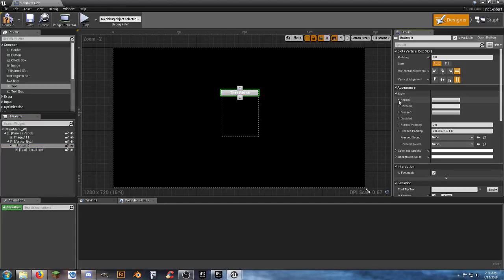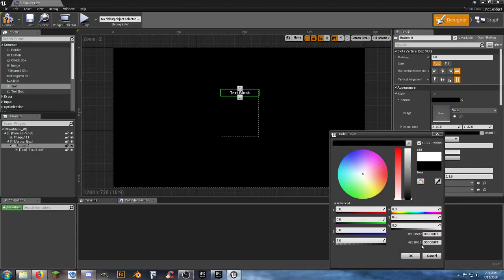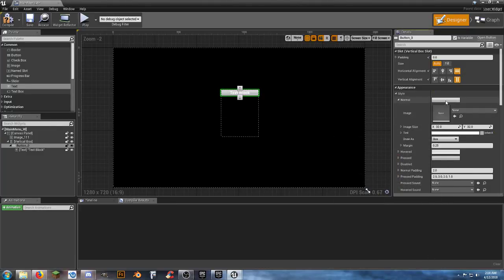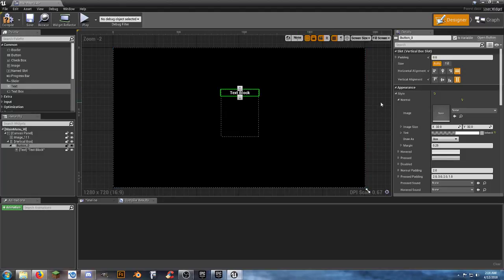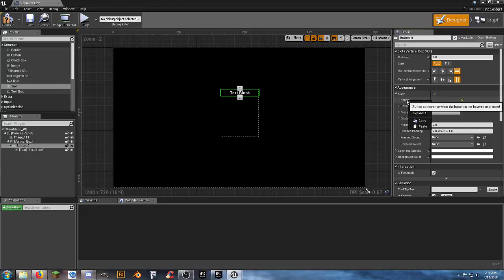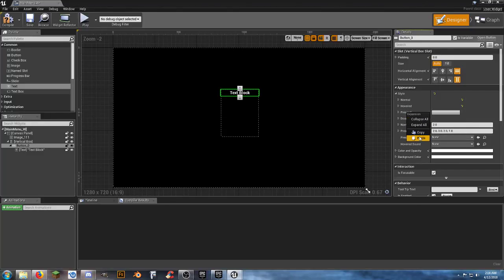We haven't named our button or changed the text yet. You could leave the button doing nothing, or make it so when pressed it plays the game or exits. Let's go with 'Play Game' and 'Exit Game' to start. Select Button_0, right-click and copy, then select the Vertical Box, right-click and paste. Now we have two buttons. Name the first 'start_button' and the second 'exit_button' so we know what each is.